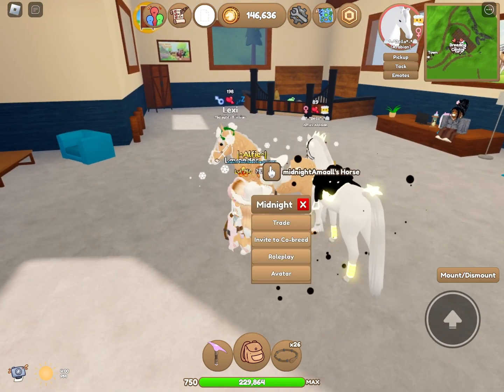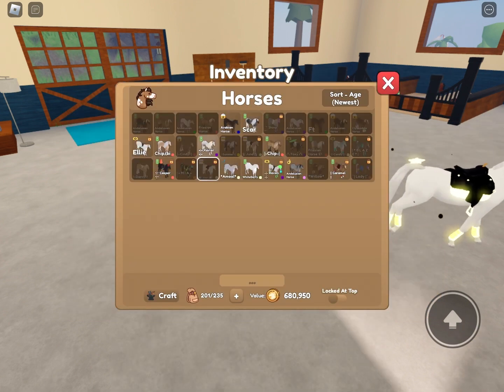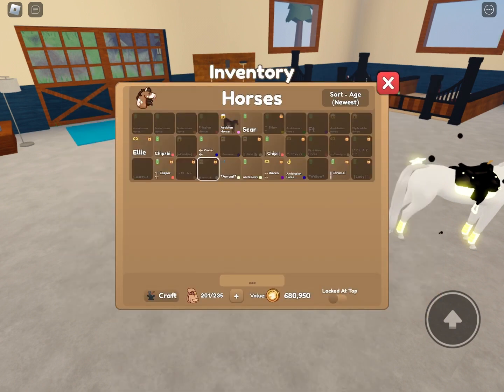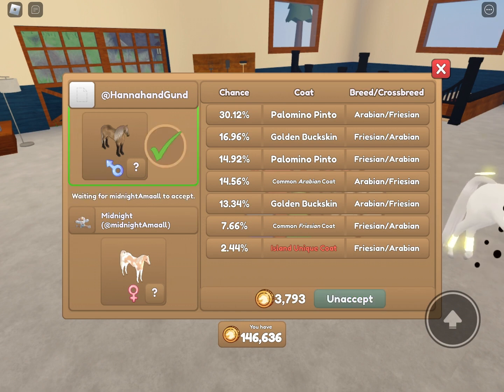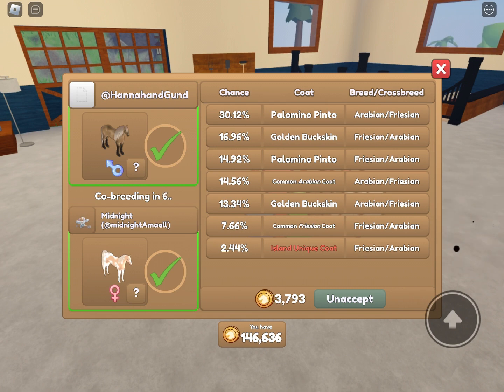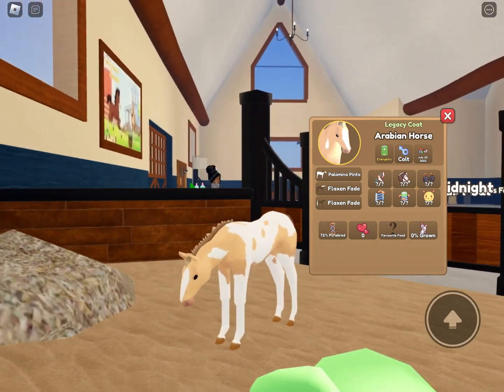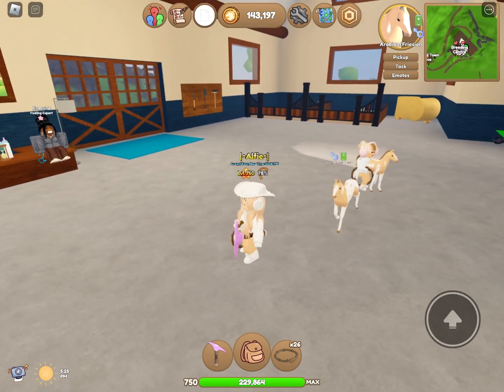Last time it was a bit sad — we didn't get very good horses. She wants to do the palomino pinto, I think. I just don't want to spend all her money on breeding. Oh, we can get an island unique coat — let's do this! I wonder what the island unique coat is. It's a colt. I've already got a trillion of these, but it's kind of cute.